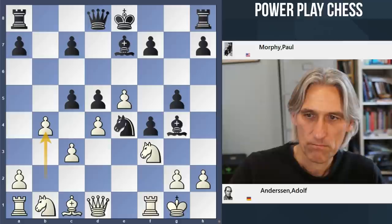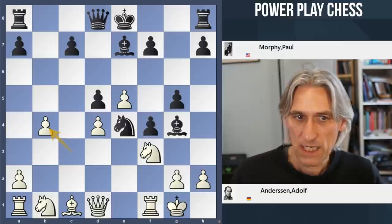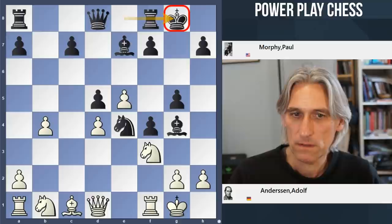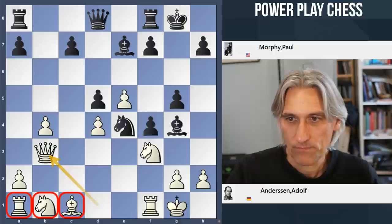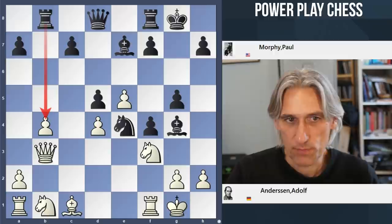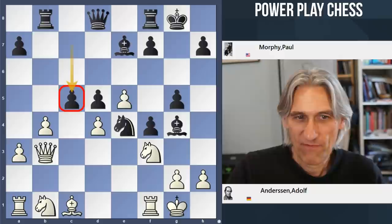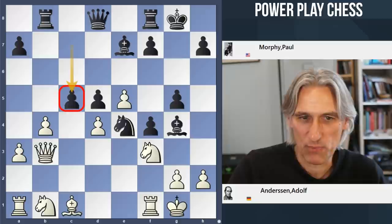So now Anderssen tries to create some complications with b4. And Morphy doesn't mess around — first of all he takes, and of course that can't be recaptured because of Queen a4 check. But he does castle — no adventures. The king is actually very safe on the kingside with lots of pieces around it. Queen b3. And just compare — look at Anderssen's development. Now Rook b8, very simple, attacking this pawn. a3 defends and c5 — this is not getting better for White, just more pressure on the position. It feels as though Morphy is just on another level here, playing normal modern chess, and Anderssen's position looks like a complete wreck.